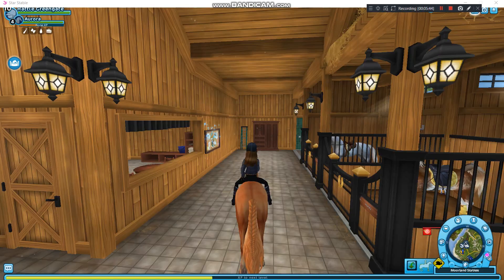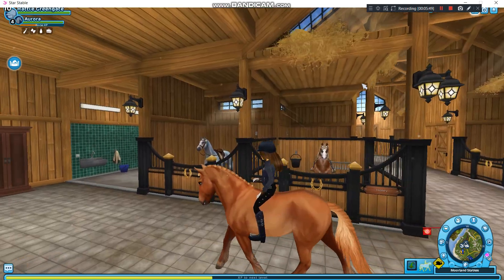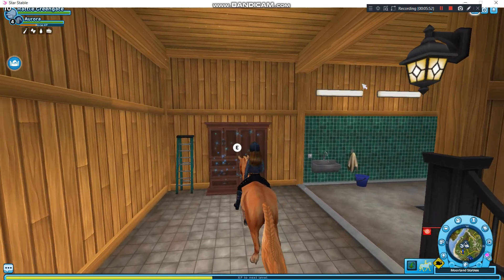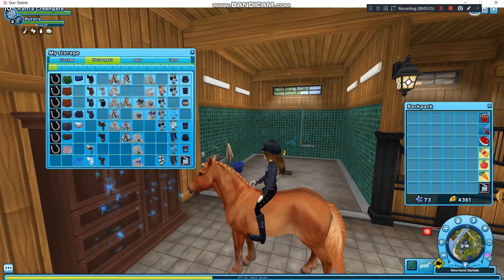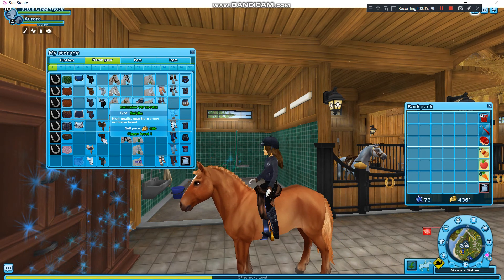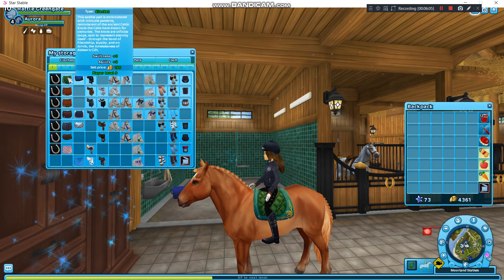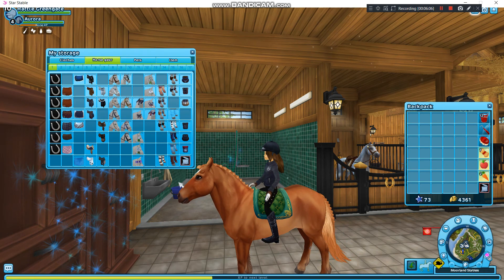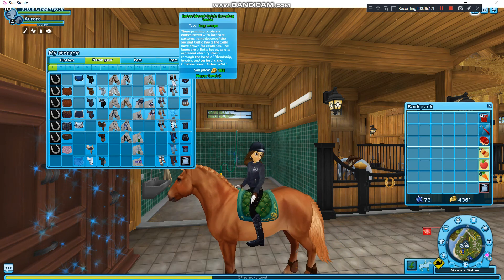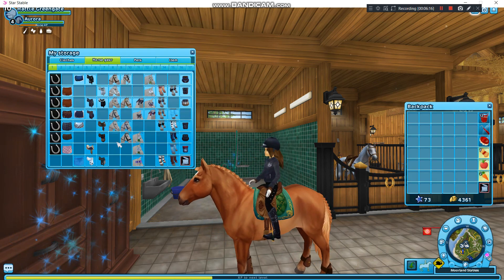Okay, so now that Amber's back in her stall, we have Aurora. Aurora is my Icelandic, and she used to be able to be located at Fort Pinter, but I think they've moved. I'm not entirely sure where they are now because I didn't really check it out when they'd moved. Now that the Welsh ponies have come in, they've moved. I think I already have an idea on what outfit to give this horse, so yeah — I think this one, because it looks quite nice on the Icelandic.